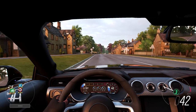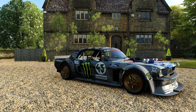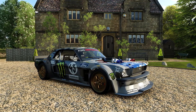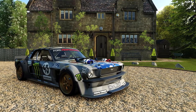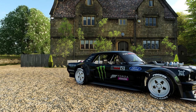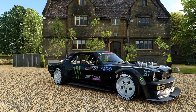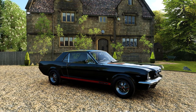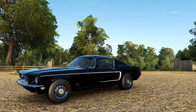Here are all 15 Mustangs sorted by year. First, we have both of Ken Block's 1965 Ford Mustang Hoonicorns — well, there's actually one Hoonicorn but two different versions in Horizon 4. The one you see in front of you is the Ford Mustang Hoonicorn V1, and this one right here is the Gymkhana V2 Ford Mustang Hoonicorn. For the purpose of this list, I'm going to call the Hoonicorns Mustang number 1. Number 2, we have the 1965 Ford Mustang GT. Number 3, the 1968 Ford Mustang GT 2+2 Fastback.